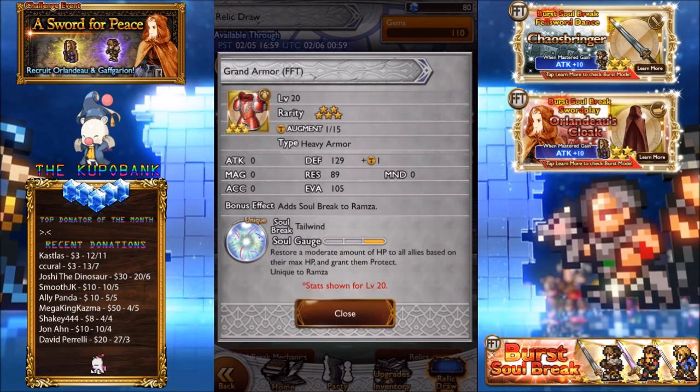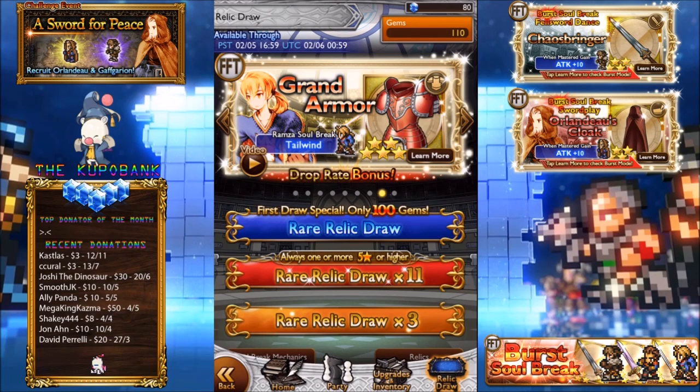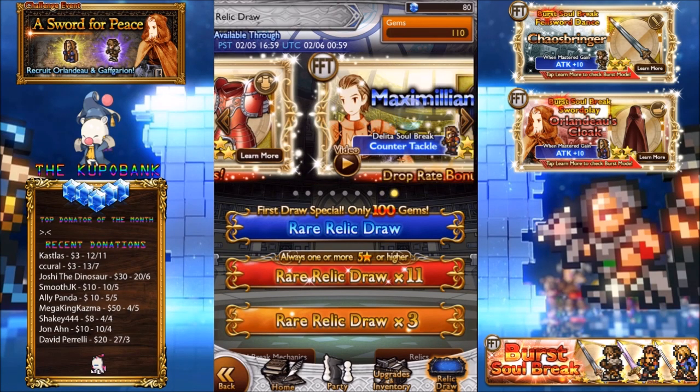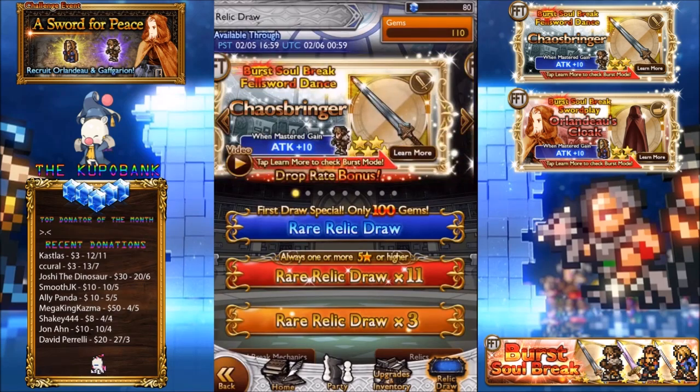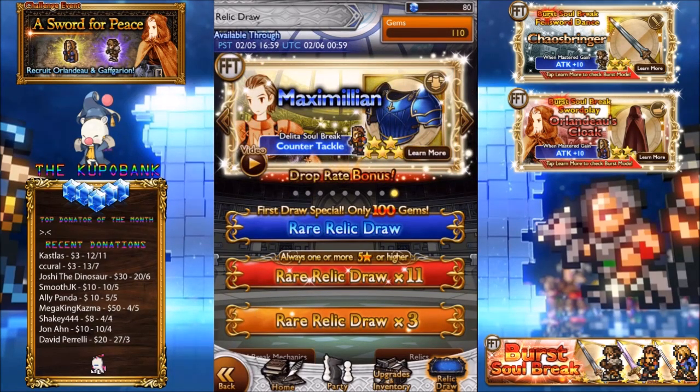Grand Armor — Tailwind. I've seen this do so much heals before, like 2k heal, absolutely insane heal. But it's just too many effects that you kind of need to use straight away with Ramza. It does help you if you are in trouble so it is like a relic for a side effect. Maximillian — this was the one I was talking about. Greatly raise the party's critical hit chance and enable each ally to avoid one physical attack. This obviously combines with his BSB and all that stuff.